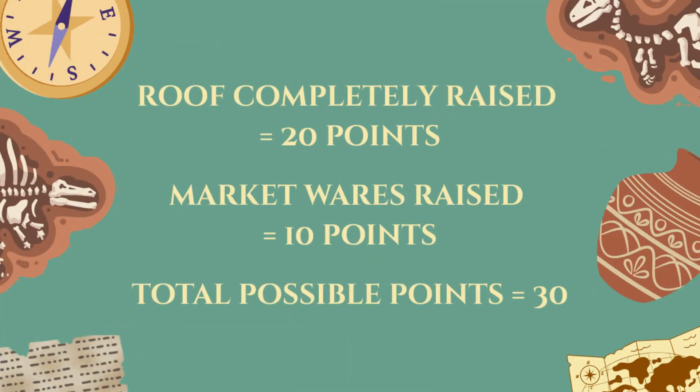You score 20 points if the roof of the market stand is completely raised at the end of the match. Additionally, you score 10 points if the market wares are completely raised at the end of the match, for a total of 30 points.